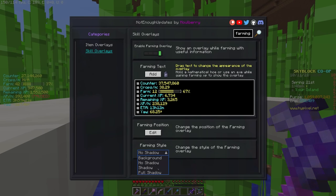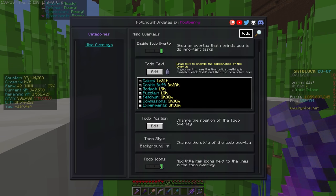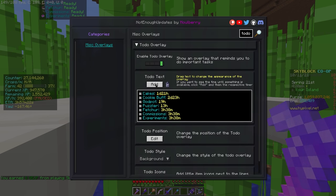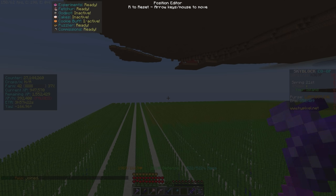The to-do overlay is useful for daily players who always seem to forget things, and displays common repeatable tasks that a player hasn't done yet on that day, such as experiments, daily commission bonuses, experimentation tables, puzzler, and cake eating. This also displays the time left on your cake buffs, god potions, cookie buffs, and resets for your daily buffs. There is the option to make those only appear when the task is not done or close to expiring, and as usual it is fully customizable.